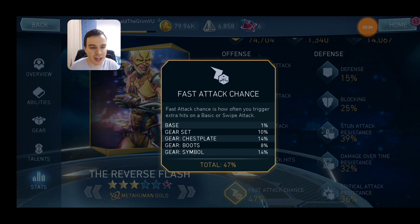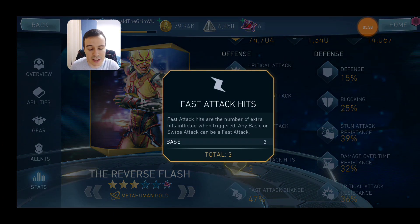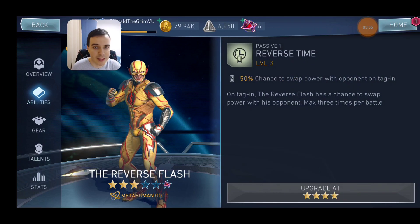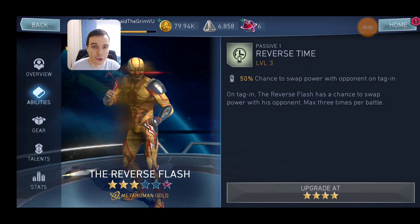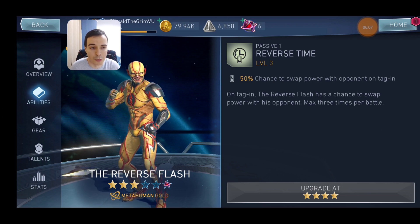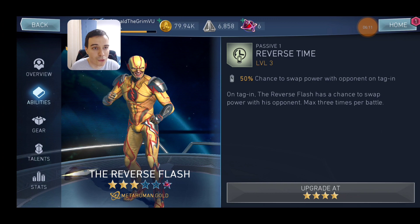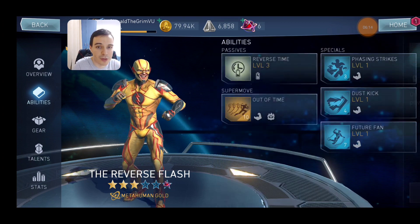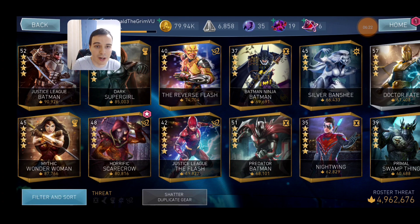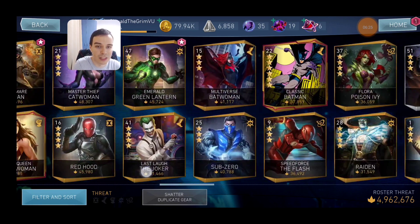When you trigger a fast attack you're going to deal damage equal to the amount of fast attack hits you have. So when he triggers a fast attack, you will hit three times instead of two, inflict triple damage, and count three times towards the combo meter. That makes him a great combo builder. The passive ability helps a lot with that — you keep him in the fight to build up combo, tag in your damage dealer and do a special attack. After the special your damage dealer has no power, the opponent is almost full power, so you tag in Reverse the Flash and steal the power from the opponent. That's the strategy, and the choice between these remaining characters depends a little on your roster.